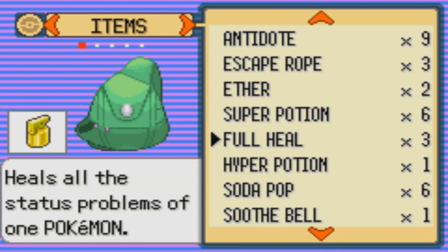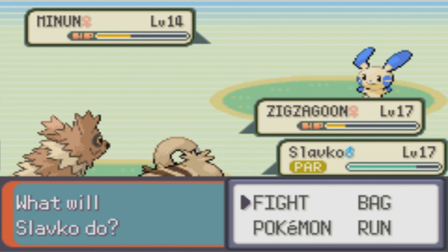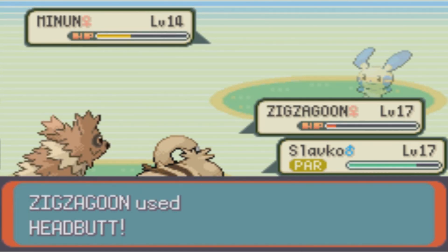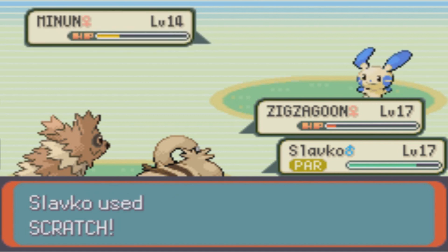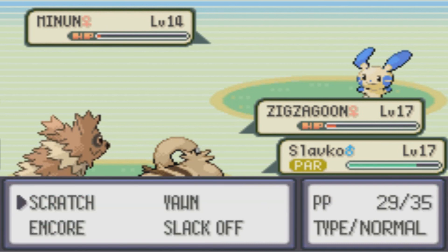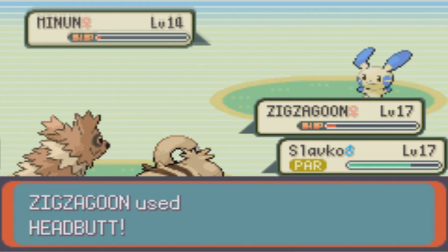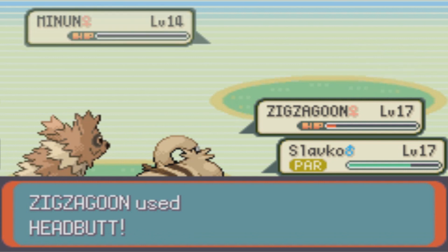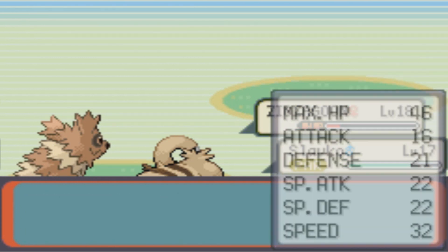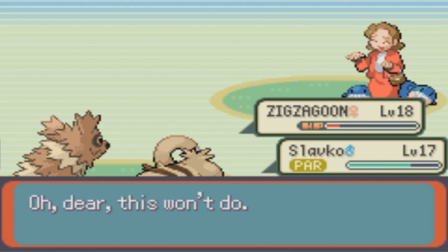Wait, did it not go through? It did. Now Zigzagoon might die. I wish I had Quick Attack, but I don't. Okay, we made it through — Zigzagoon's gonna level up, which is good. Man, that was actually kind of an annoying fight, not gonna lie.